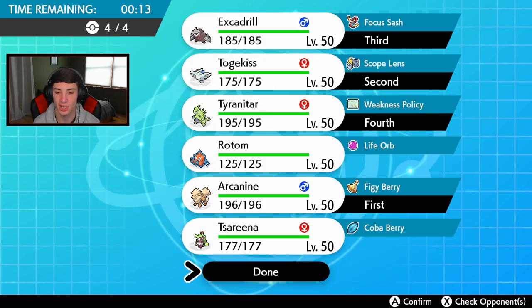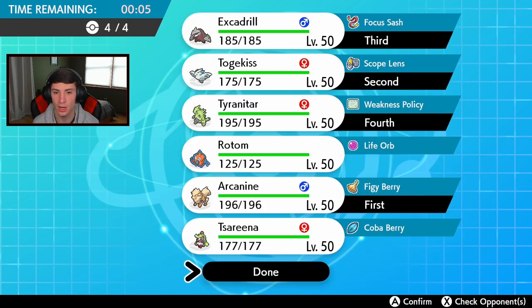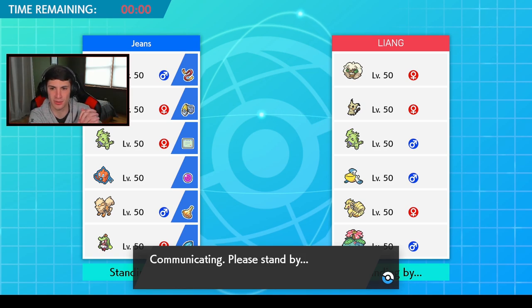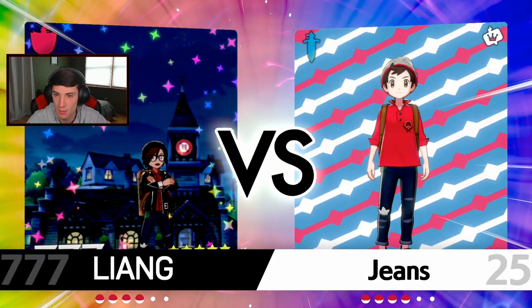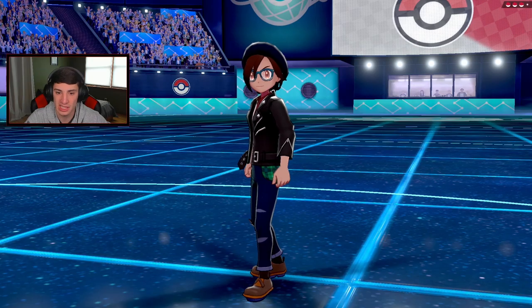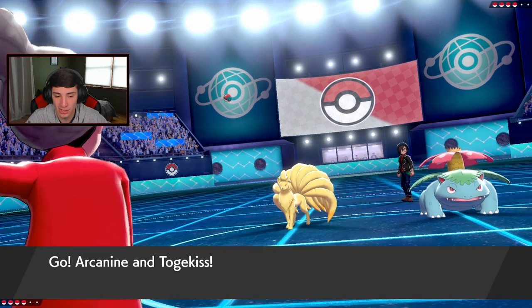I kind of want to go Togekiss or Rotom — I really don't want to go Rotom, Togekiss might be a little better here. Let's go Excadrill-Tyranitar lead. If they want to set drought I'll eventually get Tyranitar up. Last chance for Tsareena — but actually he might have Shadow Sneak as a first-turn priority move. Tsareena doesn't do too much work here anyway since her coverage options aren't super effective into his team.